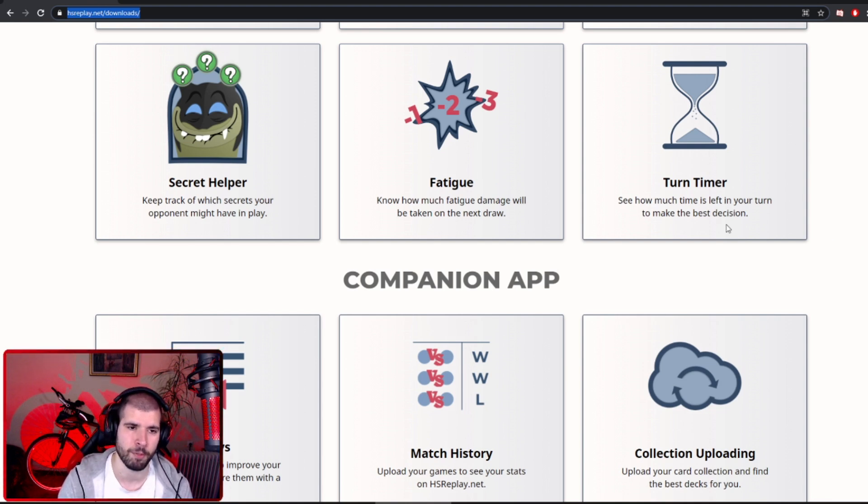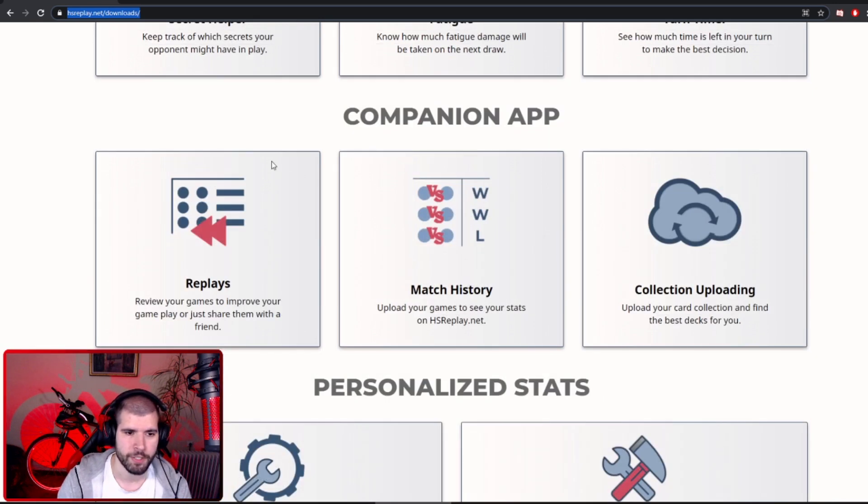Reckoning is a good example of a secret that is not very well tracked by Hearthstone deck tracker, and also a mage's Rigged Fair Game sometimes feels pretty wonky with the deck tracker, so you will still have to make some effort to track what your opponent's secrets are. You also can use it to watch your replays, you're going to have your match history, and it also is going to get your collection updated to its database and it can even help you pick a deck that you probably have most of the cards for.